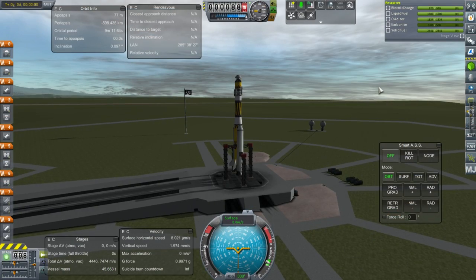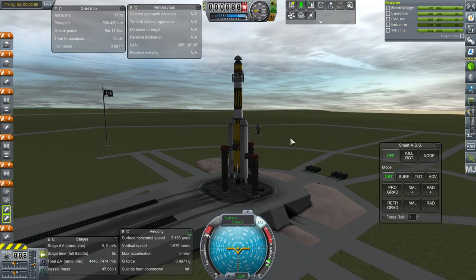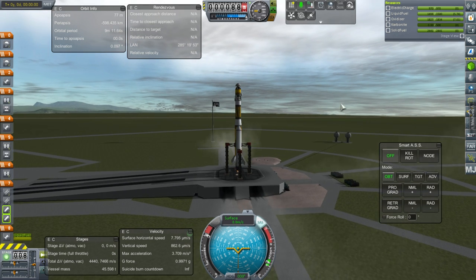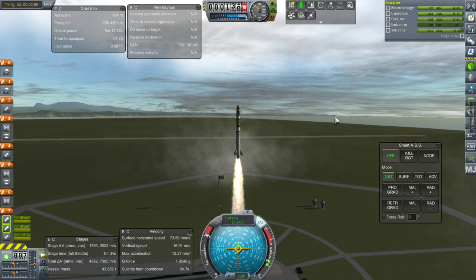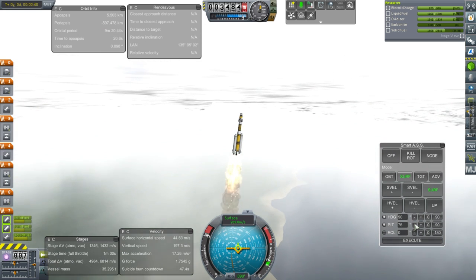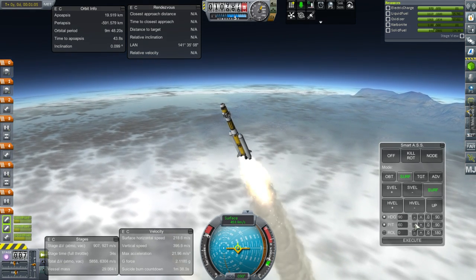Everything looks set except I'd like the SRBs to light at the same time as launch clamps - we'll light the swivel first though. I checked the center of mass and center of lift, everything should be fine. We've got fins, a reaction wheel, and the swivel which does gimbal. Ignition and launch! Off to SmartASS. Into the clouds, everything going quite well. Very smooth ride so far, we are past the transonic region, heading through Max-Q.